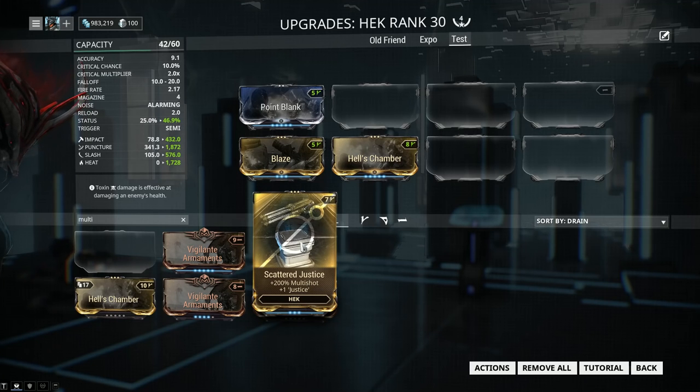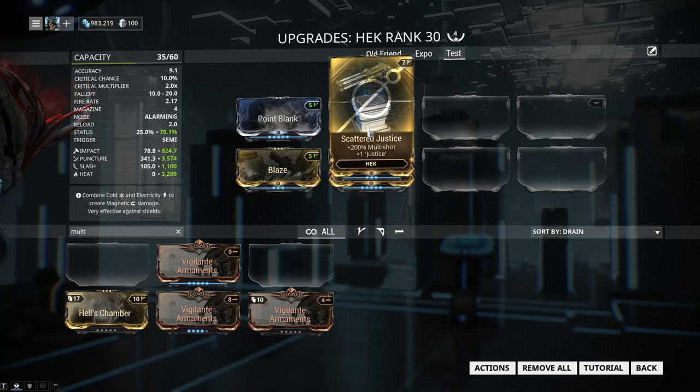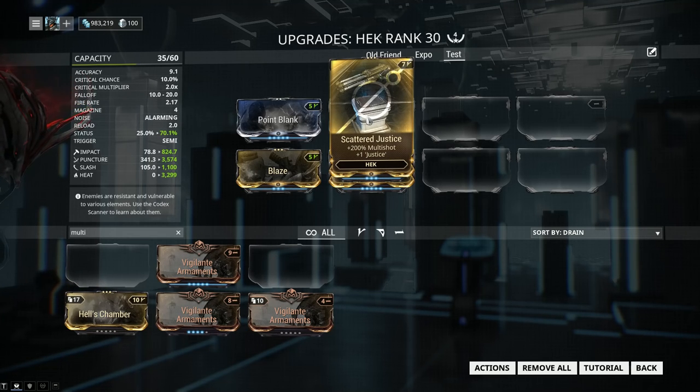You may not have the Syndicate Steel Meridian, which sells Scattered Justice. If you don't, ask a friend or try to buy it off the trade chat. The absolute maximum price you should pay is 10 plat, but if you find a nice guy, you can get it for 5 plat — say you're new, say that's all the plat you got. It gives 200% multishot, which is a huge amount, plus one Justice. The Justice is a Syndicate effect: whenever you get about 2000 Affinity — which is just a fancy way of getting XP — you will do an AoE blast that does a whole lot of damage. You cannot control exactly when this blows, but you can track the progress of your proc.